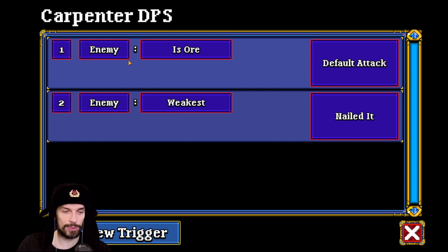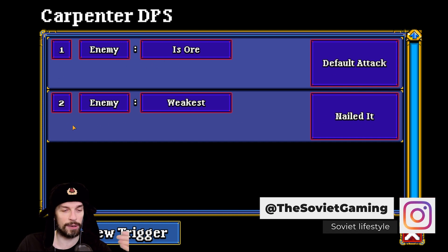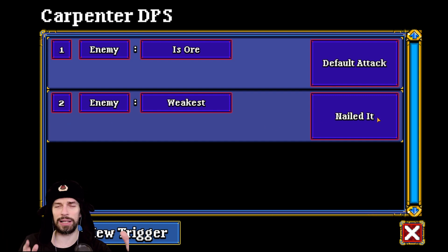The Carpenter script is quite simple. If enemy is ore, use default attack. If enemy is weakest, use Nailed It. If ore, use normal attack. If anyone else, just use Nailed It. I'm using that attack on everyone and they don't run out of mana, because I have the Mystic recovering their mana. So I don't want to use anything else.